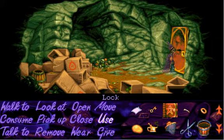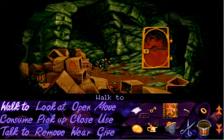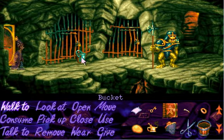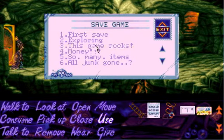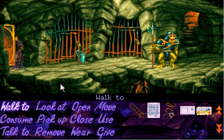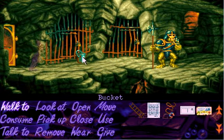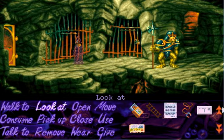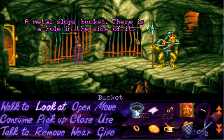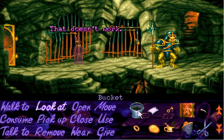We finally have our spellbook but we can't use it until we're a wizard. Open the door. Yeah, where are we now? I better make a save here. This game rocks. Pick up the bucket — hey, another bucket! This one's filled with metal. There's a hole in the side of it. Use the wax with the bucket.